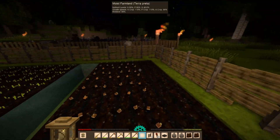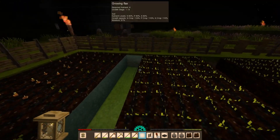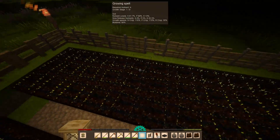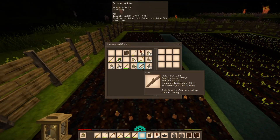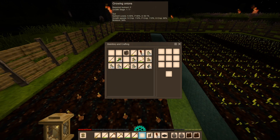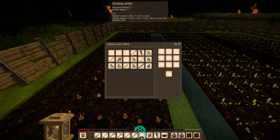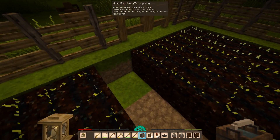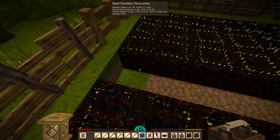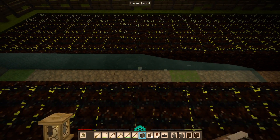I'll just leave these empty so I don't get confused. The way I arranged it is we have N crops over here, K crops in the middle, and then pea crops over here. We don't have any more pea crops. So it's a much easier system than just trying to fit as many crops as possible, like something you would do early on when you don't have a lot of growing space. But we have lots of growing space now.